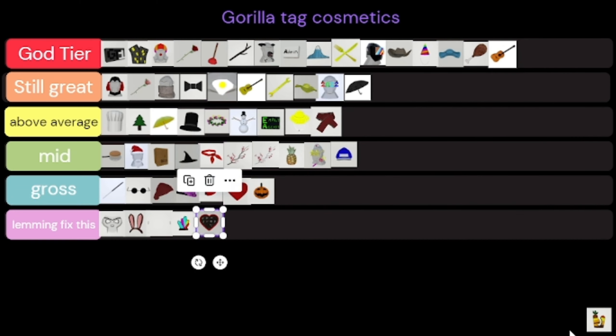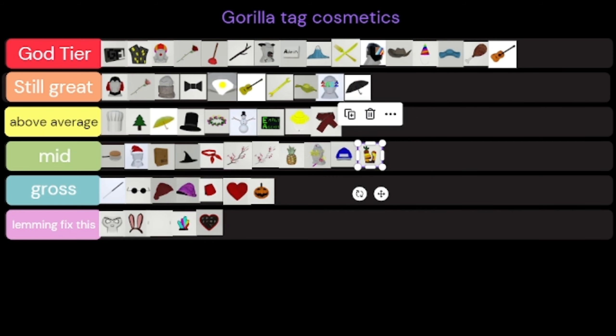I hate this box of chocolates so much. The canyons badge is kind of mid. Now let me load up the second batch of cosmetics I have.